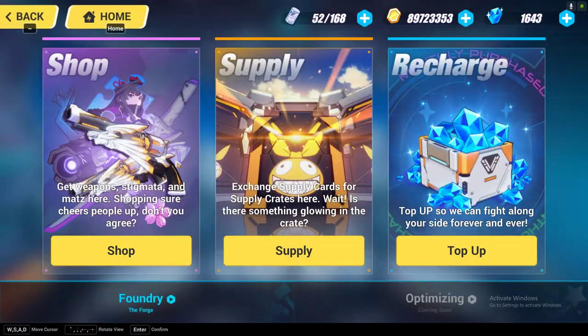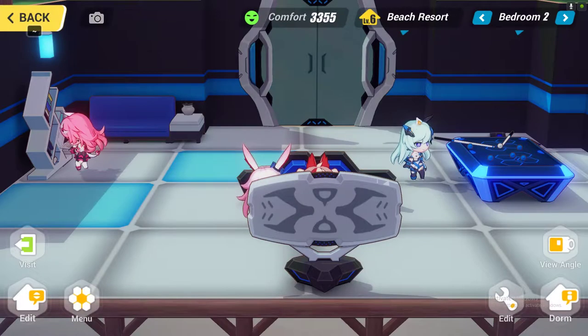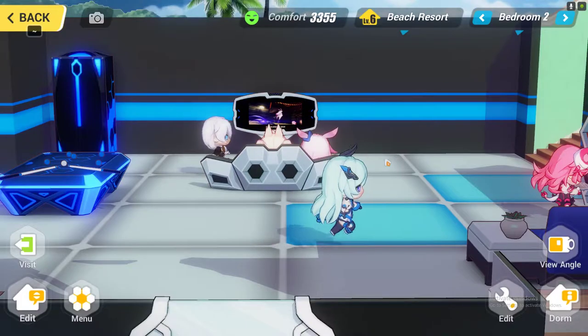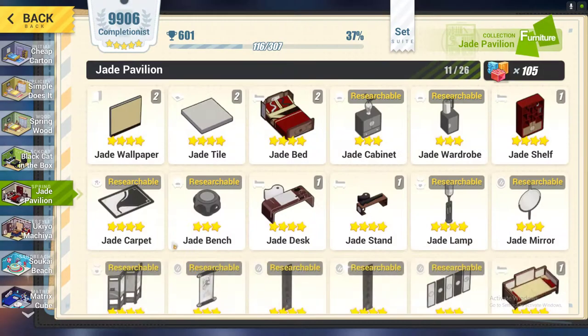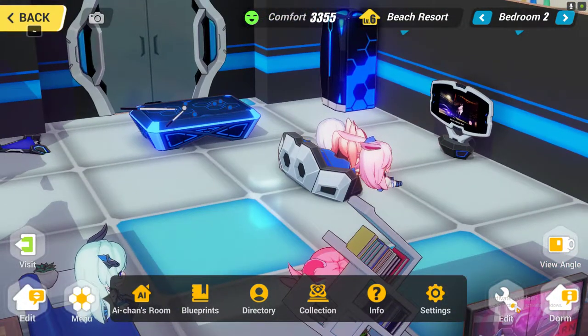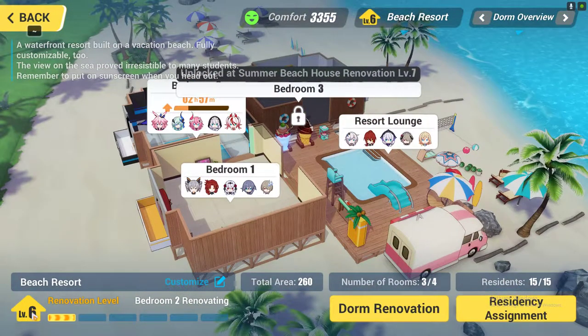Let's select this dorm — here it is. Your primary target in this part of the gameplay is to increase your comfort level as much as possible. If you increase the comfort level you will get onigiri. You can increase the comfort level by going to the blueprint and buying certain types of materials. The more materials you have in your inventory, the more your comfort level will increase, and the more dorm upgrades you will be able to make.